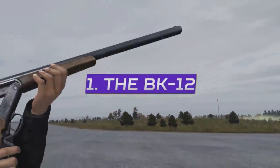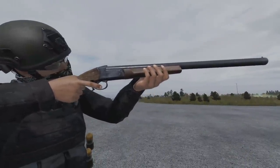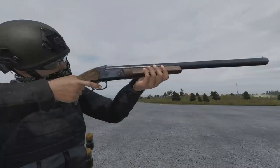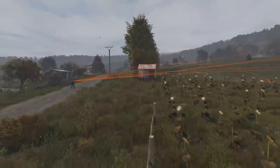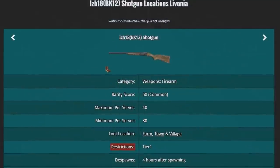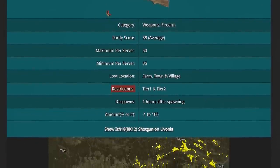Starting with the newly added BK-12, which is a break-action single-shot shotgun capable of firing buckshots, slugs, and rubber shells like other shotguns currently do in DayZ. Although the BK-12 is single-shot and may on the surface appear to be a weaker weapon, the buckshot it fires certainly shouldn't be underestimated, capable of one-shotting players at close range — just one pellet needs to hit your head to KO you. The BK-12 spawns in farms, villages, and towns.